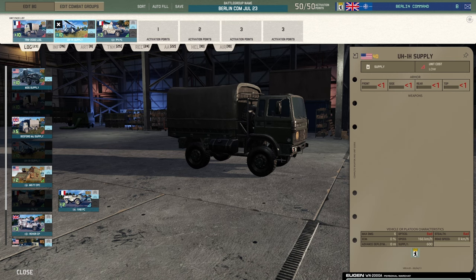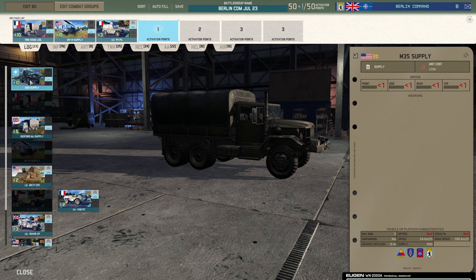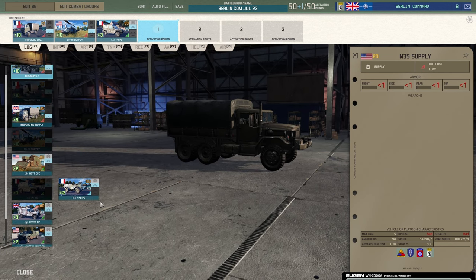I then opted to take the UH-1 supply. The reason I took the UH-1 supply was because it's got 600 supply and you get 10 of them, which means 6,000 overall — so you're getting more supply. In fairness, it works out a lot cheaper to bring in 10 of the M35s and get 5,000. So there is certainly nothing wrong with taking the M35 instead of the UH-1. The reason I'm taking it is purely on the basis that I want the extra supply. And if I'm in a 10v10 game, I don't really care that it costs 40 — most of the time I've got enough points. You have four 1-point activation slots here, so you could go for a supply point as well if you wanted.